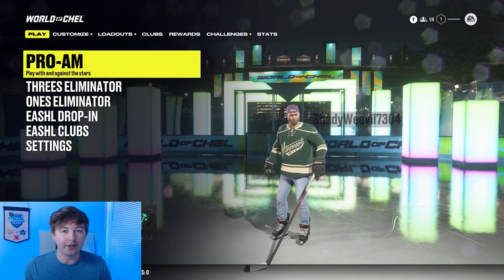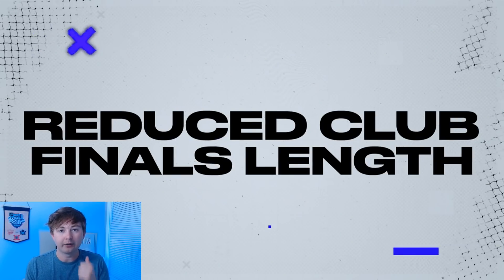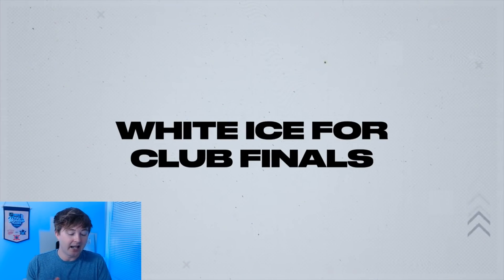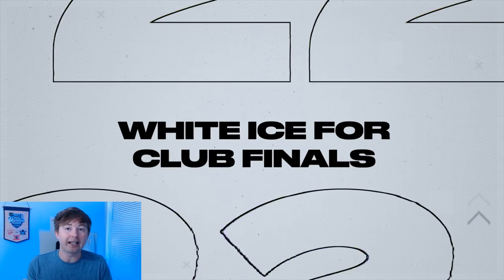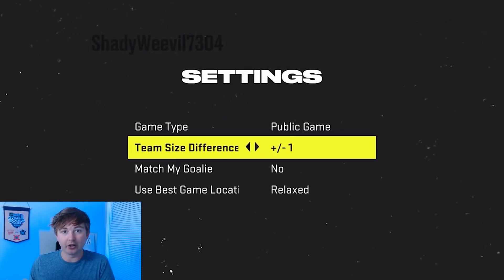There are a few more things I want to mention before I end the video. They actually added a reduced Club Final — a lot of people said the Club Final is way too long, so they reduced it. You're now playing on white ice in that Club Final, and I think the white ice was a much-needed change. As well, when you're searching for games, you can actually adjust exactly what you want the size difference to be for the other club. The range on that is a plus or minus of four. So if you have a club of two, you can say you'll play a club of three or four but not five or six, and of course the reverse — if you have a six-man club, you're willing to play four or five but not three or two-man clubs. Very cool to see just that added accuracy.